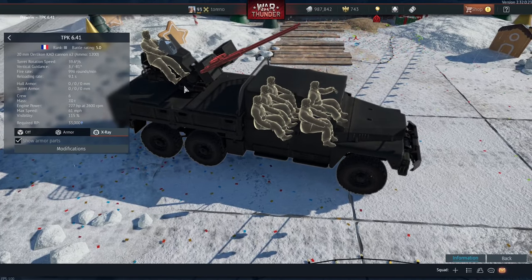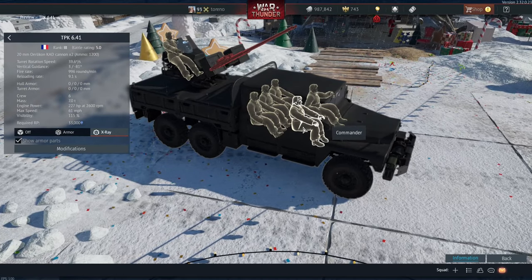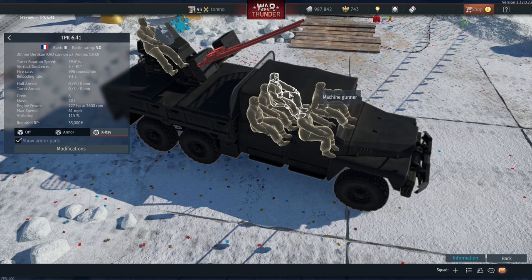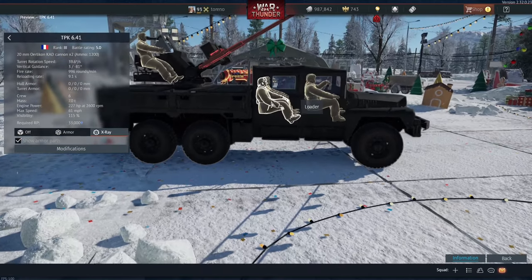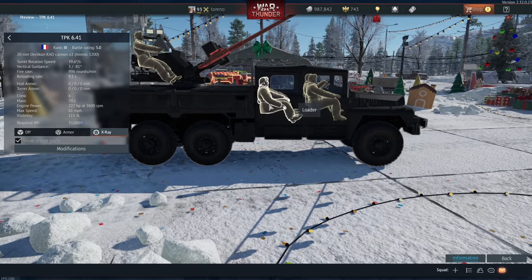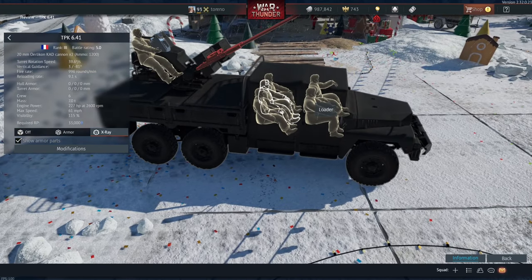It's got a crew of six. You've got your gunner at the back, and then at the front of the cab you've got a driver and commander. Behind them, you've got a machine gunner and two loaders. You do have a large amount of crew, but honestly they're going to be dealt with very easily — just one bullet from the side can easily knock out all three of these guys, and one burst can kill everyone at the front.